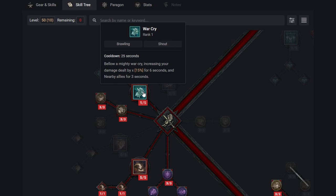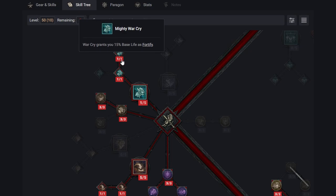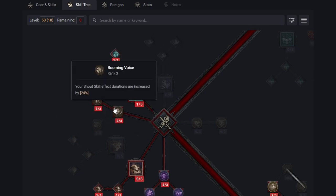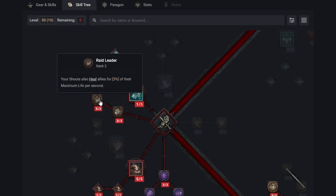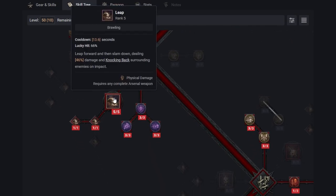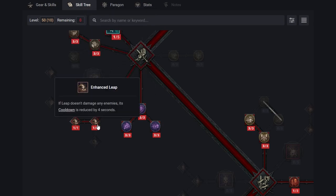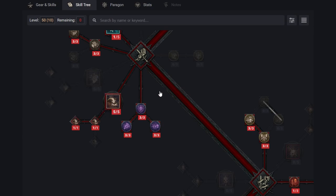The next important skill is War Cry. Bellowing Mighty War Cry increases your damage dealt by 15% for six seconds. We're going to take Enhanced War Cry which grants you Berserking, and Mighty War Cry which gives 15% base life as Fortify. Then we go to two more passives: Booming Voice and Raid Leader, both very strong in this build. We're also taking Leap maxed to level 5, followed by Enhanced Leap and Power Leap.